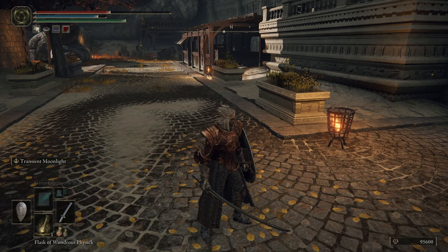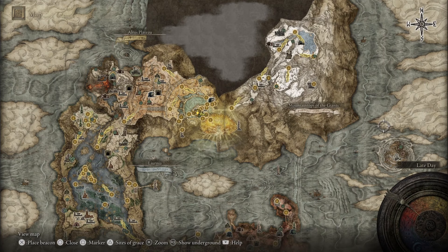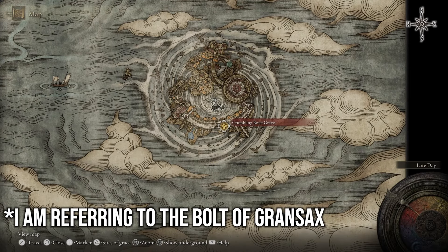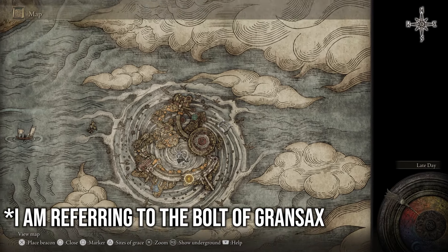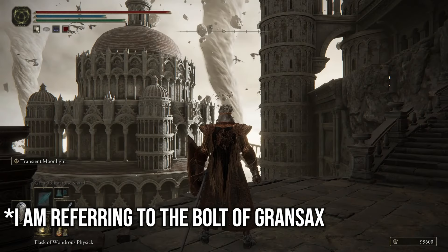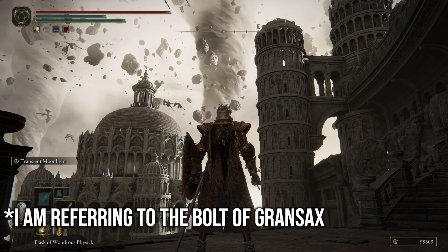One quick thing to mention before we get started: there is a missable weapon once you get too far into the game. Essentially once you get to a certain area you should stop and grab it, because once you complete that area you can no longer get it in the same playthrough. Once you get there, be careful and don't complete it yet.